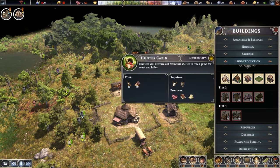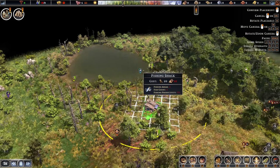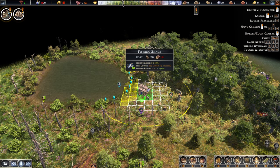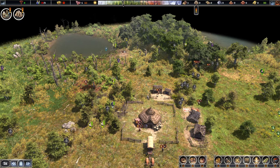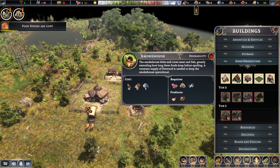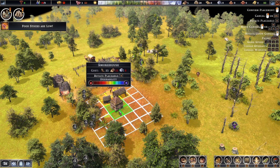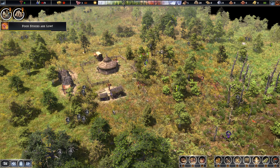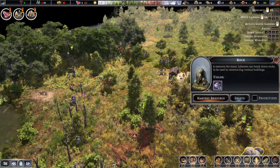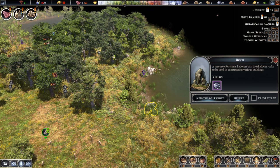We've got the hunter and forager going. Let's do a fishing hut — I think we can bring it a little closer. Let's not try to destroy anything; put it right over there. We can move things around, which is a pretty lovely feature of this game. As we bring in some meat, we'll need to smoke it to preserve it so the people can consume cooked foods. We'll place the smokehouse here for the time being.